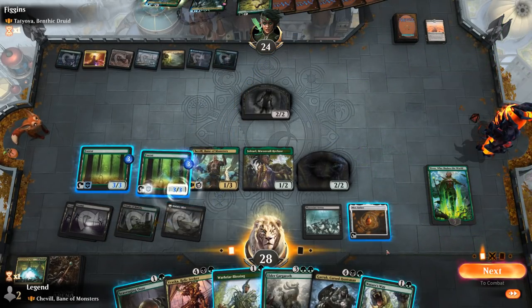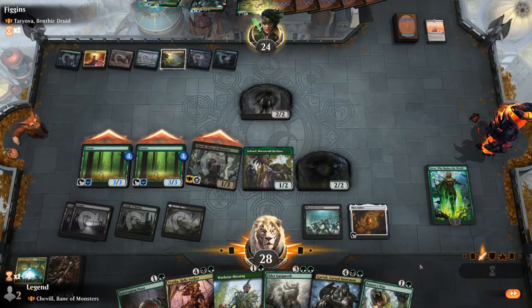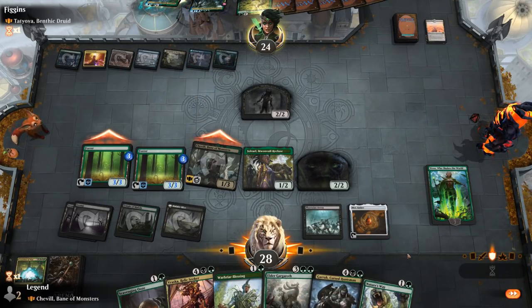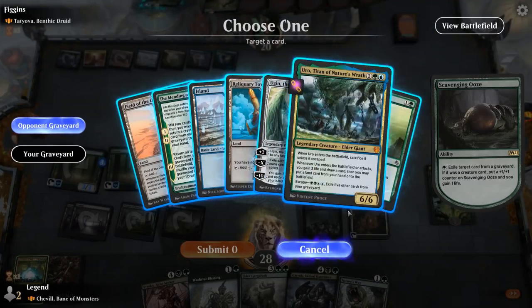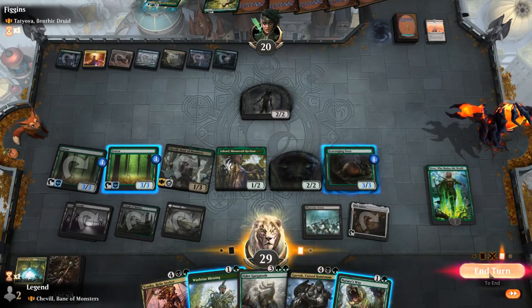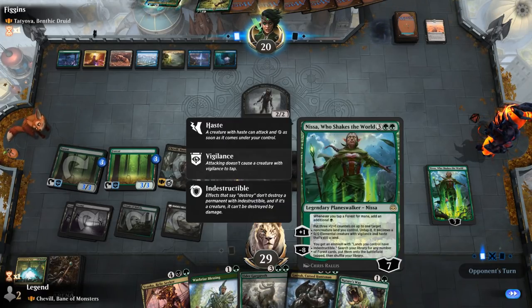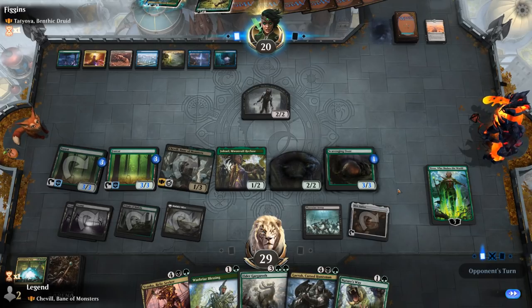We untap our forests and attack. Then Scavenging Ooze handles the graveyard — we exile Uro right away and pass the turn. The opponent is looking at Nissa, maybe checking when we can ultimate — it's at minus eight. Destroying Field of the Dead with Casualties of War was a very big deal. We still have two Ooze activations available.